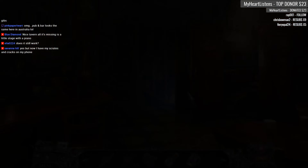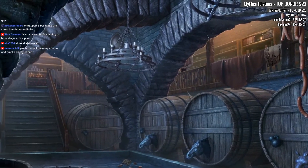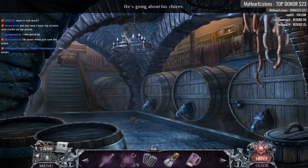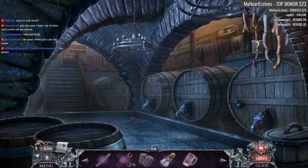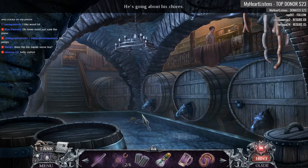This is the full game. We're going to be testing out the first hour, and then based on yay or nay, we'll either continue it or stop it. The full game has the collectibles and all of that good stuff that goes along with it. I'd like to have these sausages, please. He's going about doing his chores.